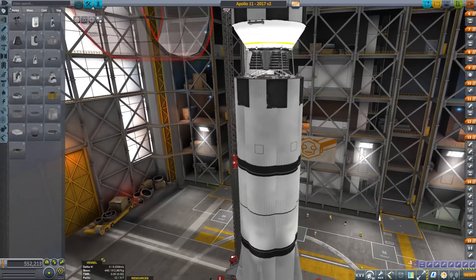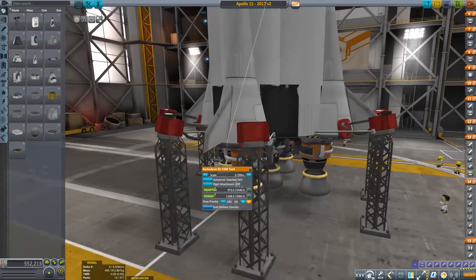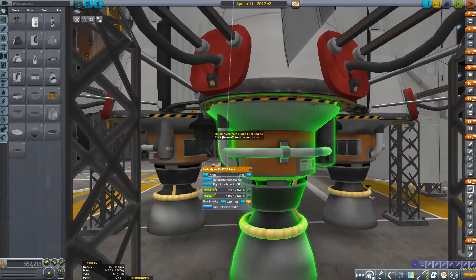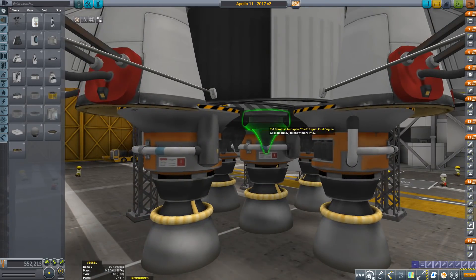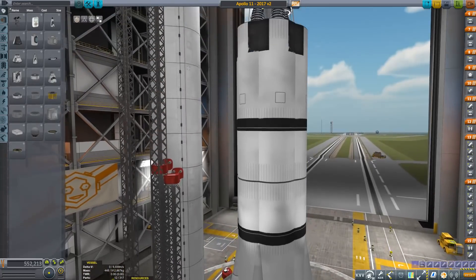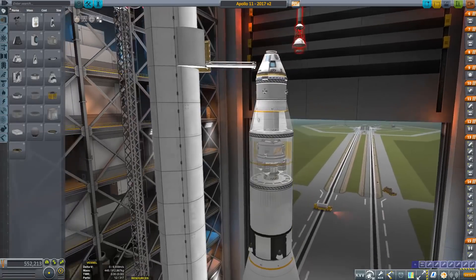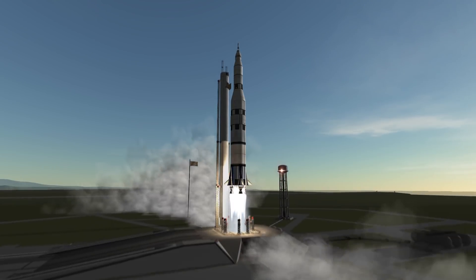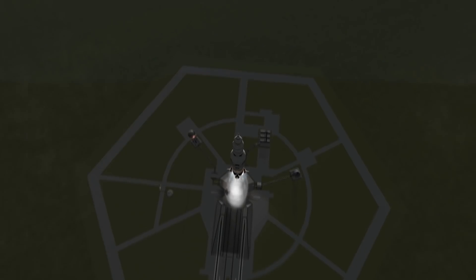The big first stage was a bit of a hassle. I had to drain fuel from all stages and even add a few air spikes in the mix, since the Mainsails — even though inspired by the mighty Rocketdyne F-1 engines — did not have enough power on their own to push this beast off the ground. I didn't want to use Vectors, a Mammoth, or resort to mods, so additional engines it was. There it is — my improved Saturn V replica. I hope you like it.